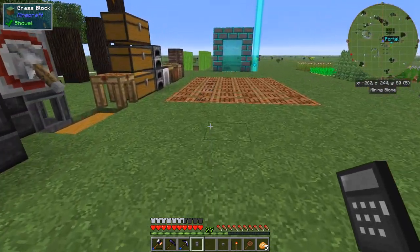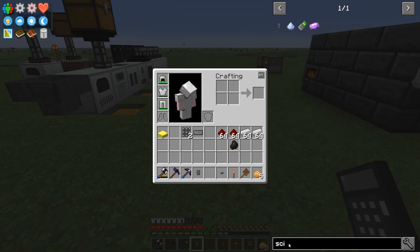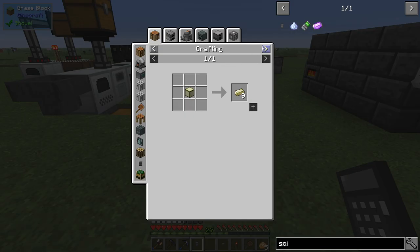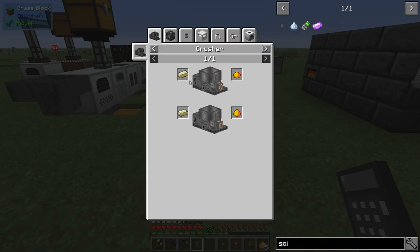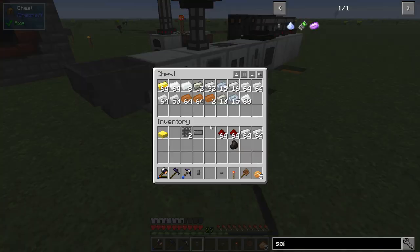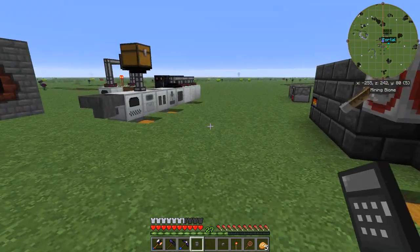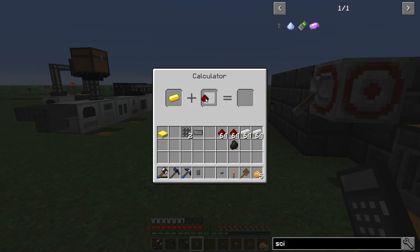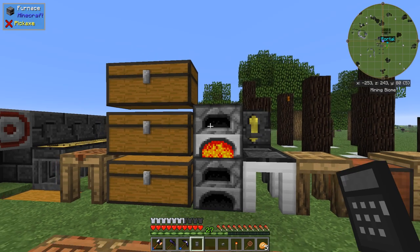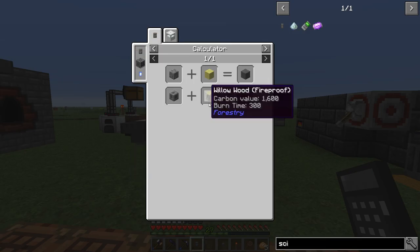Now to make ourselves a scientific calculator we're going to need some enriched gold as one of the things. Enriched gold is made by gold plus redstone. I'm going to need gold. Actually I'm saving that redstone for something else later so I don't want to use it. Gold and redstone gives me four enriched gold. We'll stick that in here.